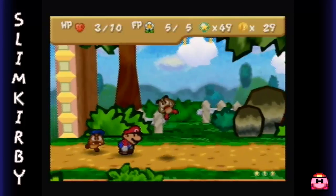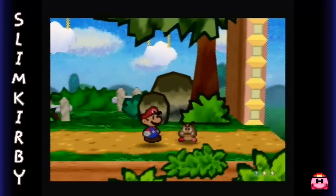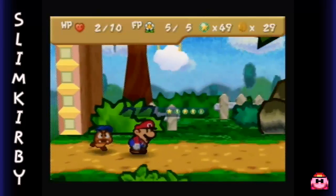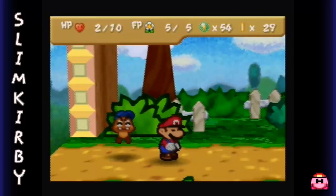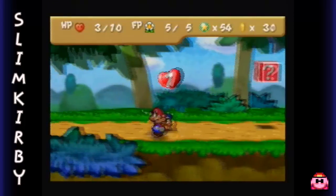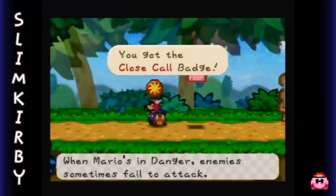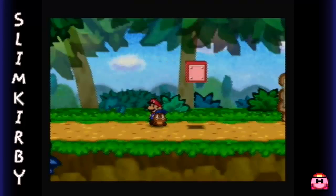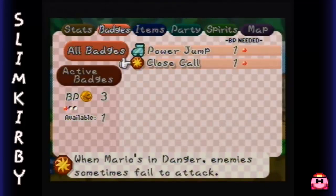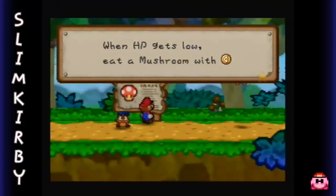No offense to Mario - I don't mean you're stupid, I just mean your kind are stupid. The evil kind, not the you kind. Well, thankfully we got some health back. Here we have the Close Call Badge - when Mario's in danger, enemies sometimes fail to attack. That sounds good to me, so let's go ahead and wear that badge too. Also, yay, mushroom!